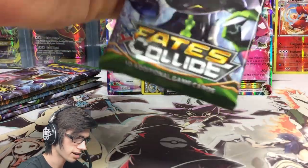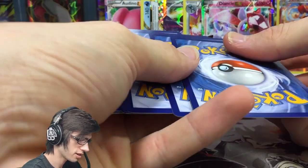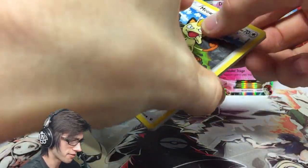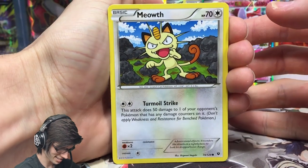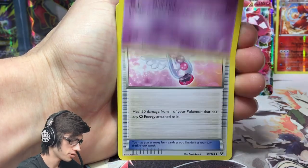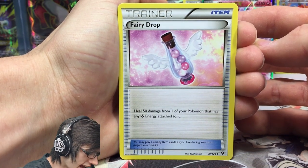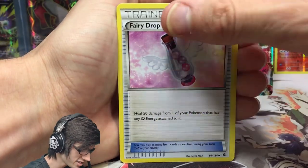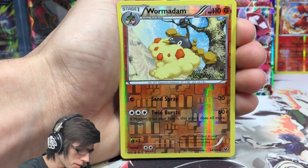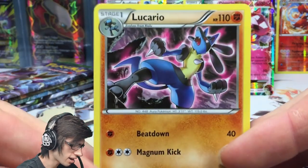Let me save this pack art with my little letter opener. I lift the cards up off camera to take the code off so I can prevent spoilers — trying my absolute best. We've got a Snubbull, Snivy, Solosis, Fairy Drop — heals 50 damage from one of your Pokemon that has any Fairy Energy attached — Alakazam Spirit Link, Whimsicott, a Wormadam reverse uncommon, and a Lucario regular rare with 110 HP, Beat Down, and Magnum Kick.